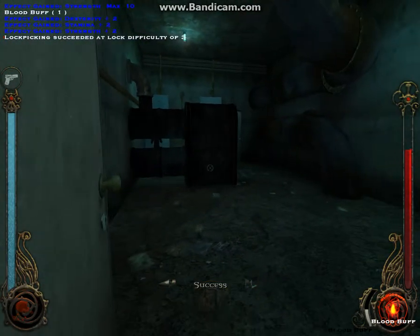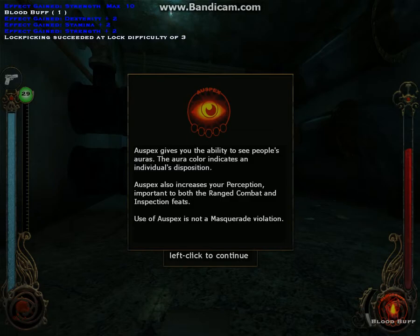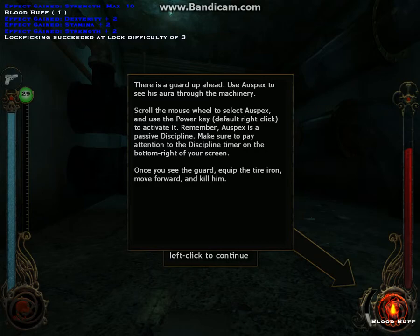Every vampire has that ability. Tremere have three unique disciplines: Thaumaturgy (vampiric blood magic), Auspex (second sight that allows you to see the auras of others), and Dominate (the ability to bend people to your will). Auspex gives you the ability to see people's auras — the aura colour indicates an individual's disposition. Auspex also increases your perception, important to both ranged combat and inspection feats. Use of Auspex is not a masquerade violation.